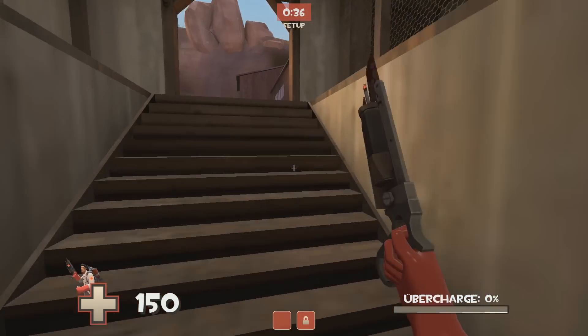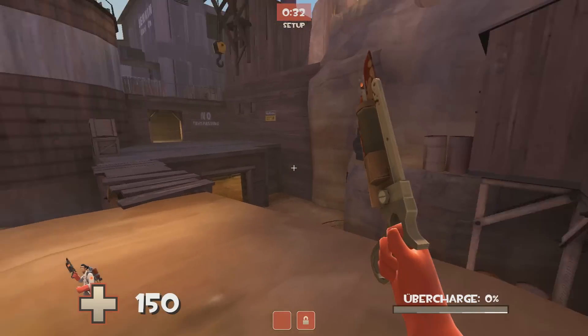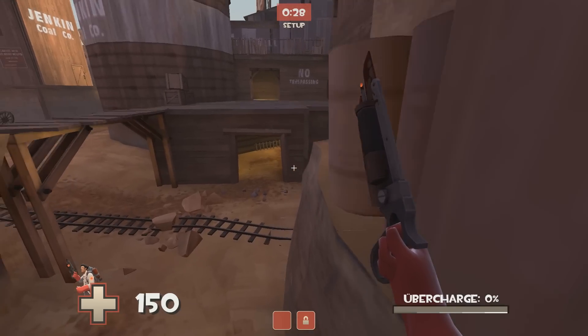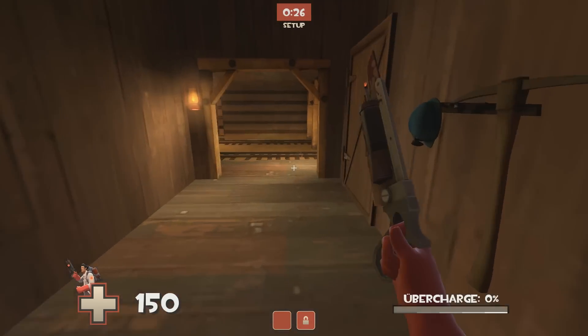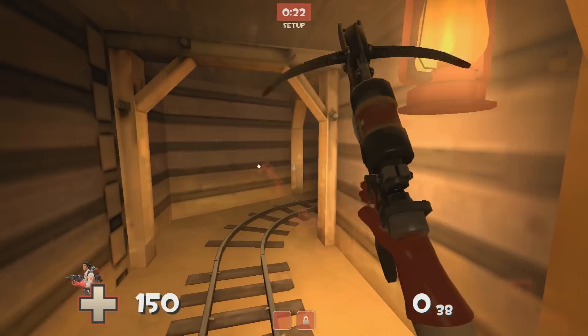Moving on to Dustbowl now - I'm just gonna show you a couple here because it's not a map I play too much, but the ones I'm gonna show you are really useful and just some cool little routes. This one here you can just jump over that little slab of wood, then do a little crouch jump up on top of the barrel, and that'll get you behind their team.